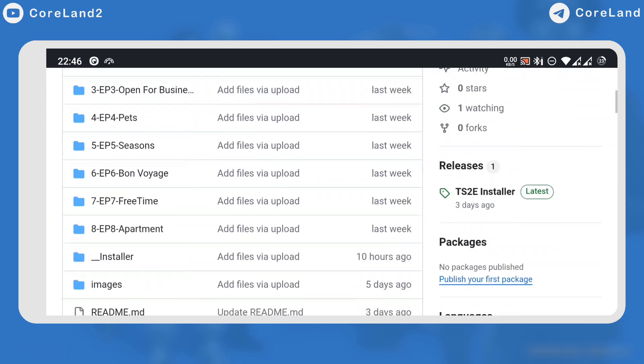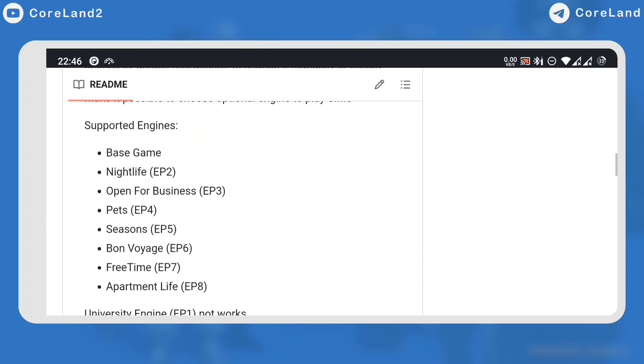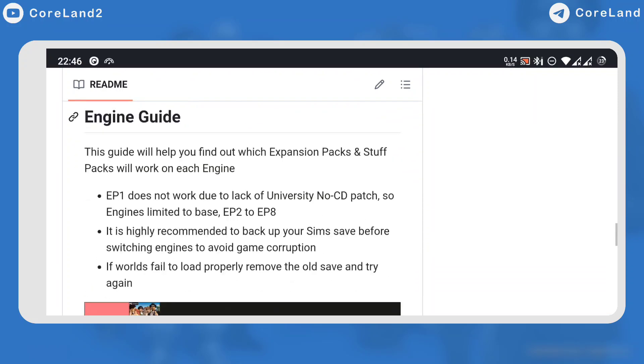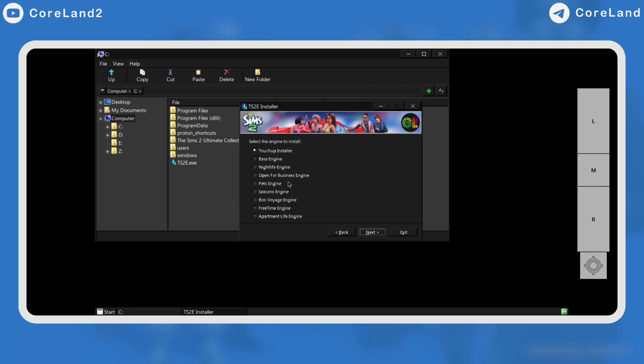What is the Sims 2 Engine? It is an installer to change the Sims 2 engine to older engines such as base game, Nightlife, Open for Business, Pets, Seasons, and others. Read all descriptions and follow instructions carefully. Just like in the installation, I moved the Sims 2 Ultimate Collection folder with expansion and stuff packs to drive C, and now it is time to run TS2E. If you're running it for the first time, you need to go for the touch-up installer. Select it and wait for the installation to finish. Then you can easily switch to any other engine you want.